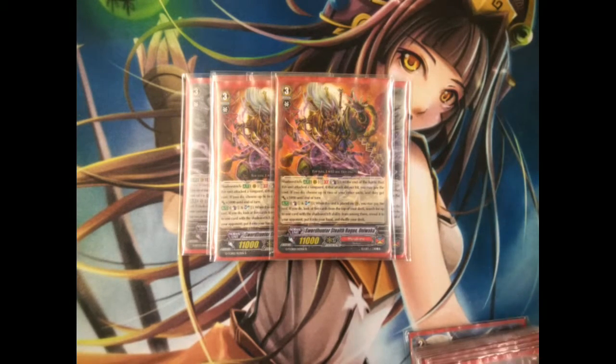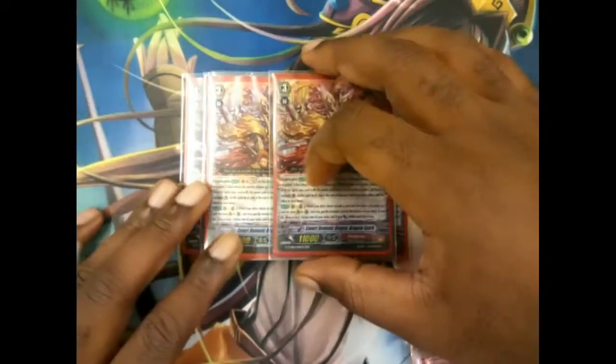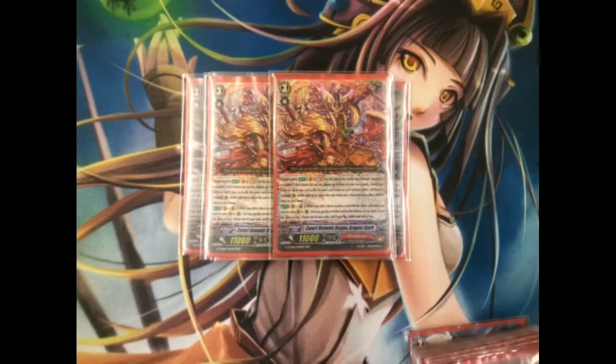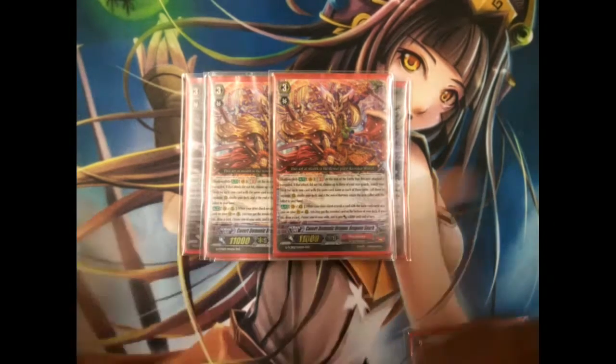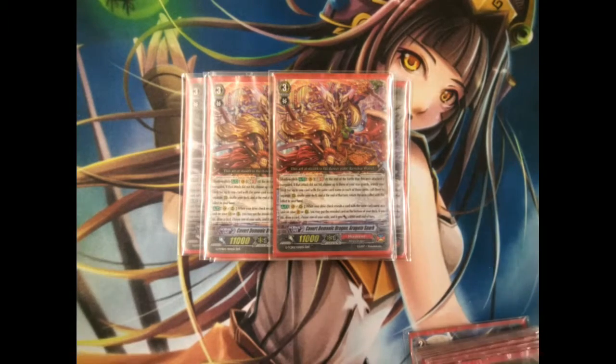When you ride him, Counter Blast one, Soul Blast one, search and tie five more shadow stitch cards. Then go to the stride generation great tier — if the attack didn't hit, choose up to three units on the rear guards and then call one card per each one that you chose, so you get a fresh field to attack with.